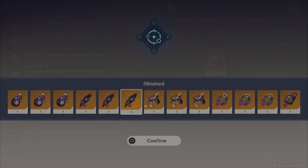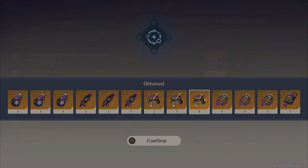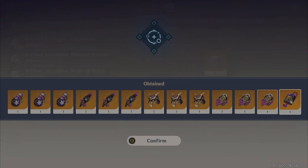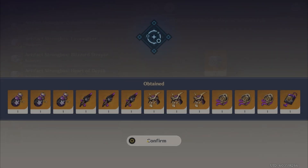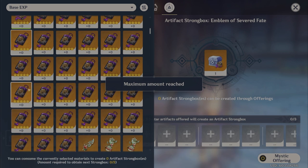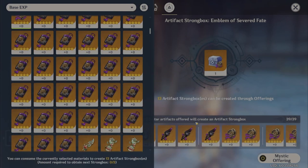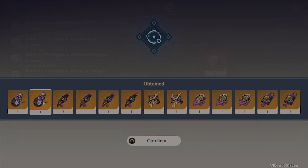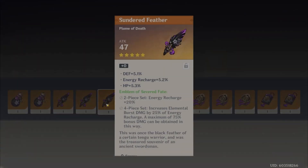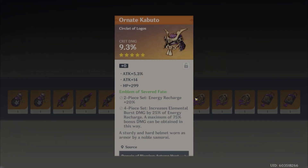Oh my god, another Yolan circlet — mega lol. Just crit damage. Wait — minimum crit rate though, I don't like this. Same with that one — not a fan. Artifacts are getting dangerous. You're out. Where are my Defense Double Crit Goblets, bro? I'm not getting one. Now you're gonna get three in the same pull.